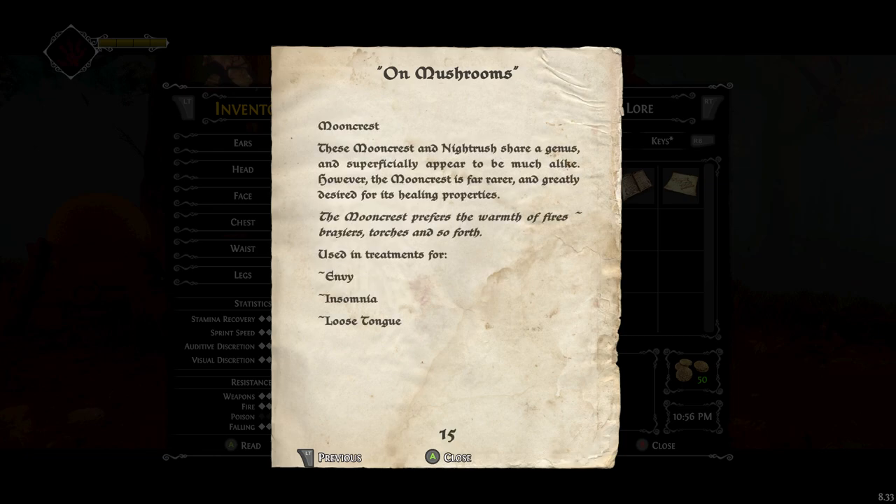And finally, Mooncrest. The Mooncrest and Nightrush share a genus and superficially appear to be much alike. However, the Mooncrest is far rarer and greatly desired for its healing properties. The Mooncrest prefers the warmth of fires, braziers, torches, and so forth. Used in treatments for envy, insomnia, and loose tongue.